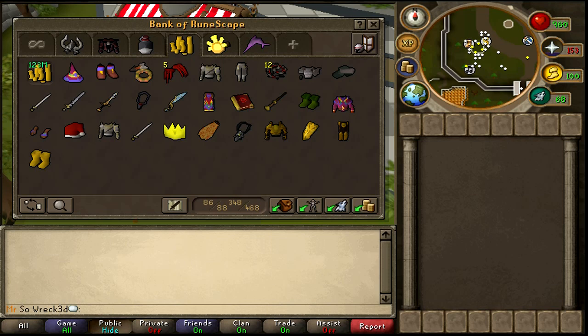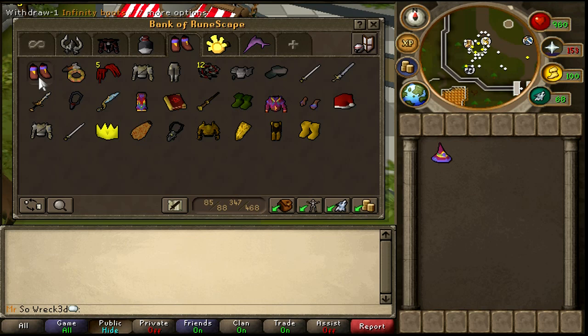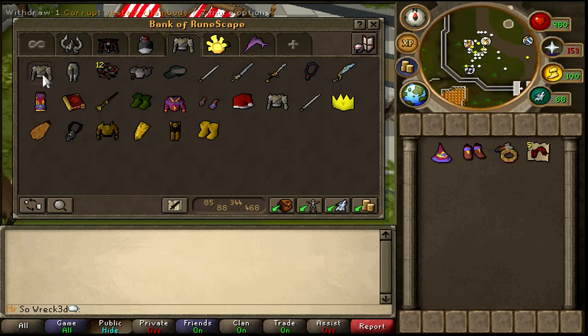Alright, let's show you what you all want to see. That's my bank — look at all those items. You guys want to know how I made it all. Let's take out the coins and all the valuables and add them up to prove I have some nice gold.